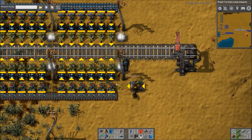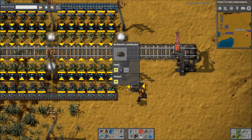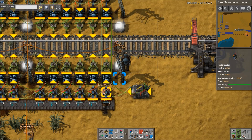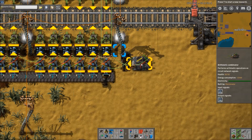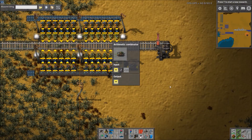We then take the boxes as input to this arithmetic combinator and output to the inserters using green wires. The condition for the combinator — we're just using each divided by negative 24, 24 being the number of chests, and then outputting the same, which in this case is each.